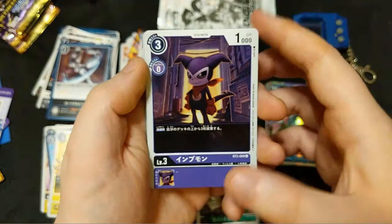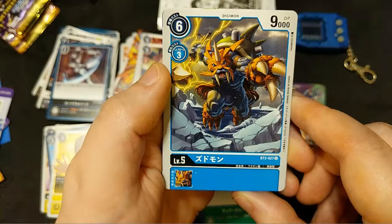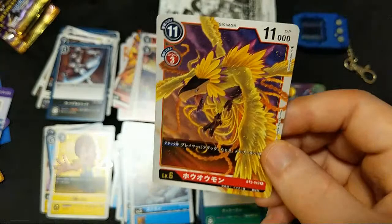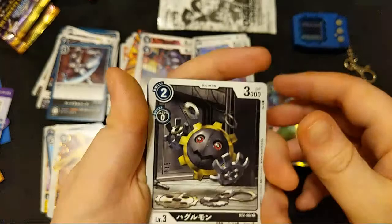Pack nine! Impmon - cute little guy, I guess people like him. Ogremon Child, Jiramon shooting cherries, Gabumon slightly looking behind. Another Zudomon - Zudomon number three between the starter, booster one, and now booster two. For our rare we got Ophanimon - very pretty, not as cool as our other Ophanimon but hey, I like Ophanimon just fine enough to have a lesser one too.